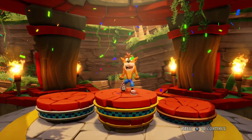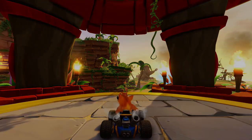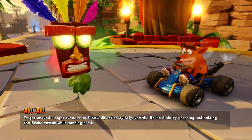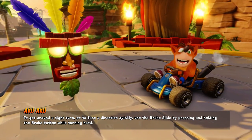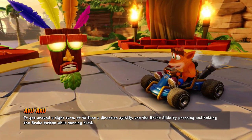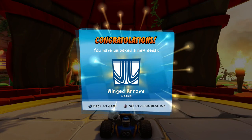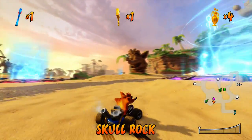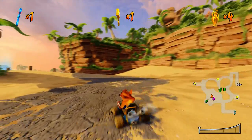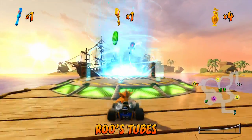Our first relic race done - we got to do both the CTR token and the relic race for three more tracks. Aku Aku says: to get around a tight turn or face a direction quickly, use the brake slide by pressing and holding the brake button while turning hard - that's the square button. We unlocked a new decal, the Winged Arrows. So we drift and then we can hold square as well - or whatever your console equivalent is. Now we're going into Roo's Tubes to do the same thing - CTR tokens and a relic race. Let's get going.